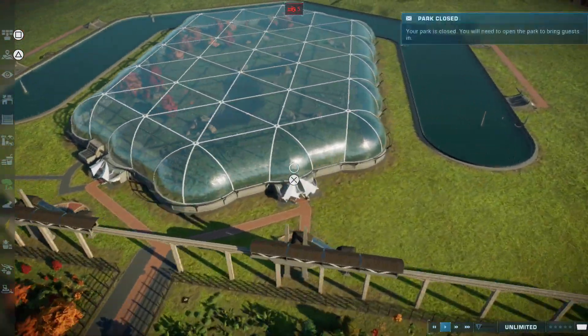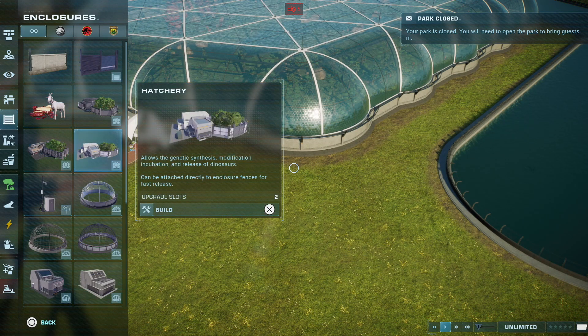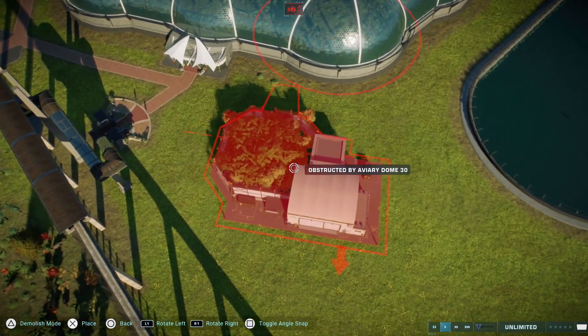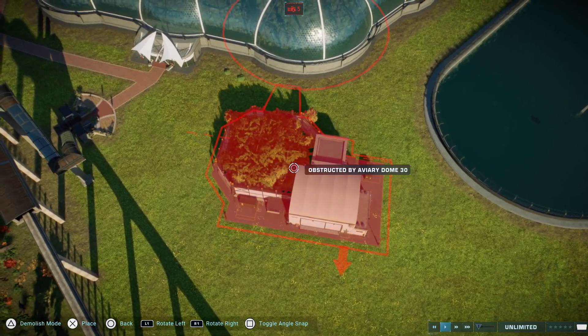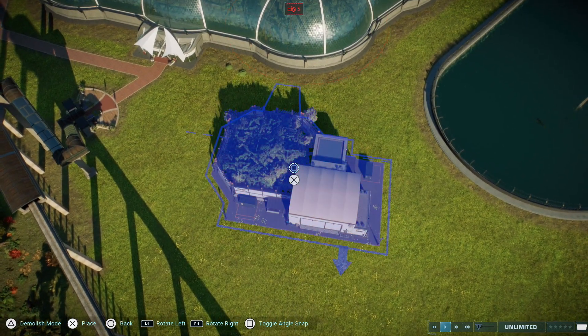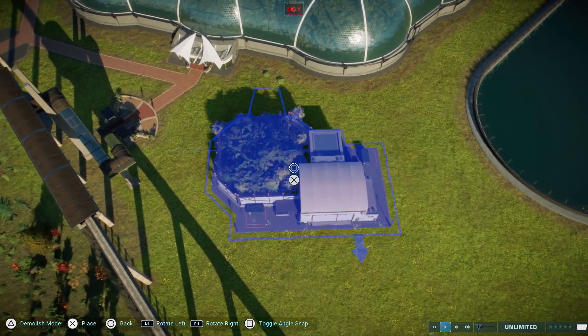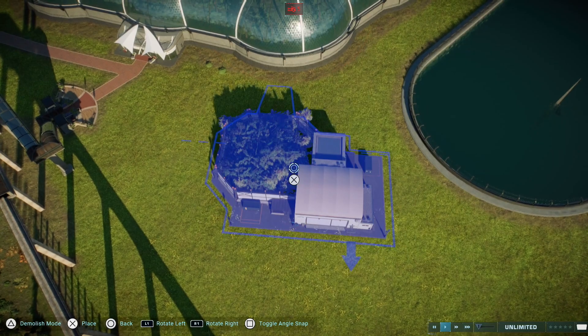How do you actually get them in there? Essentially you've got three hatcheries now. I find that the best one is the one from the wildlife team. With the Gallimimus, Struthiomimus, and Archaeornithomimus, you want to place it like that in front of a dome — not on an angle, as close as possible. Usually out of all ten that go in, only three actually don't make it.